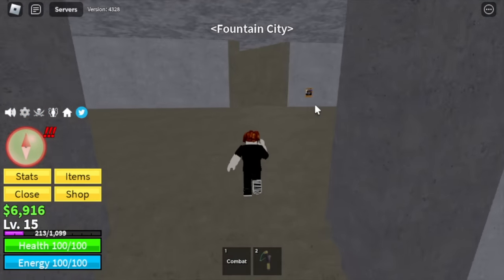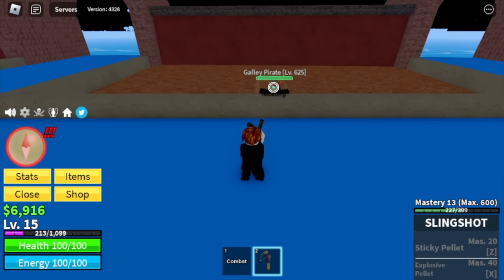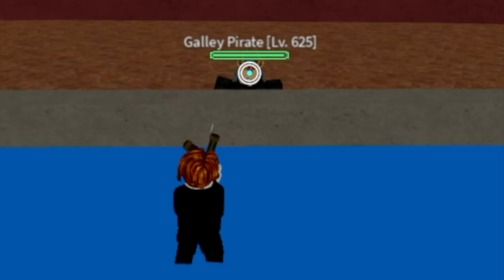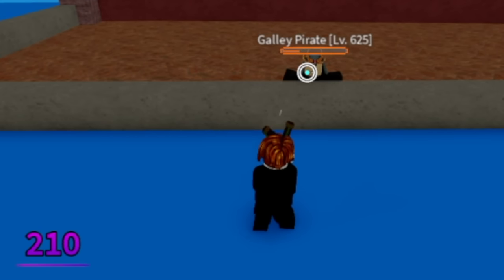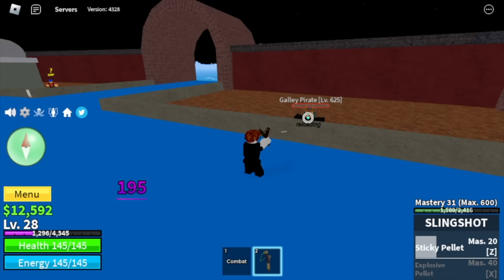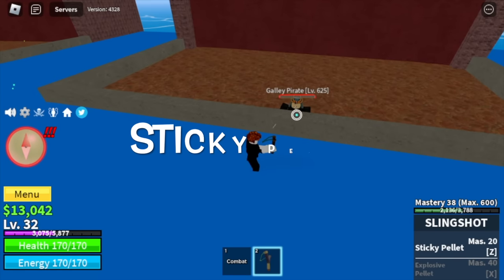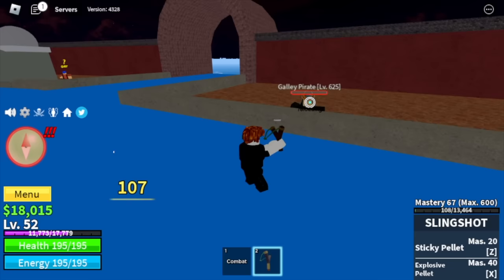Next up, Fountain City. Target: Dali Pirates. Only use M1, and that's it. See that? He won't attack you again — there's a wall. This strategy is very easy to do, which means fast level up and fast mastery. We will unlock both our skills: the Sticky Pellet and the X skill, the Explosive Pellet.